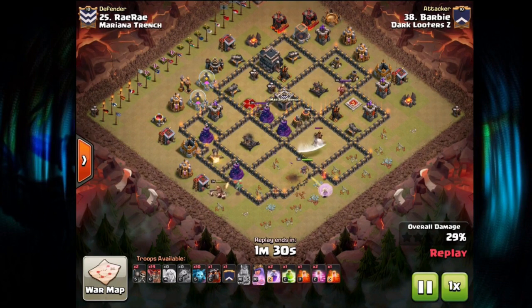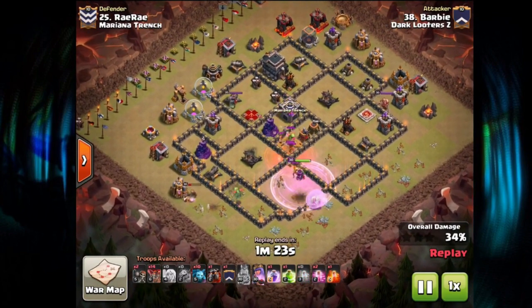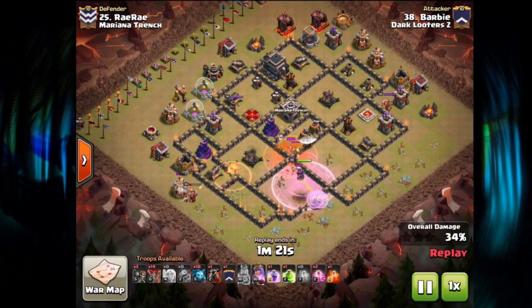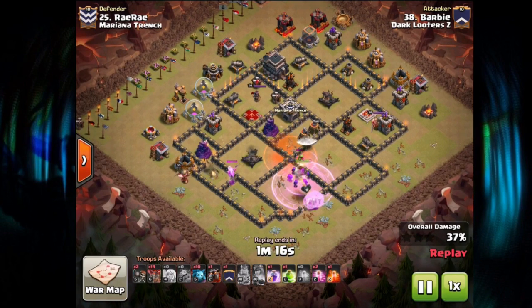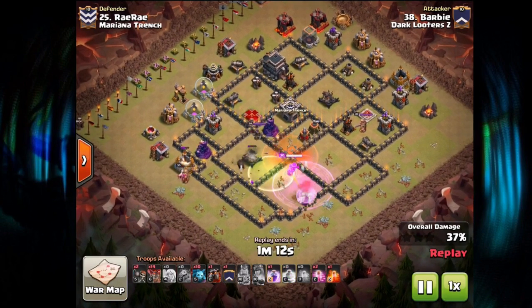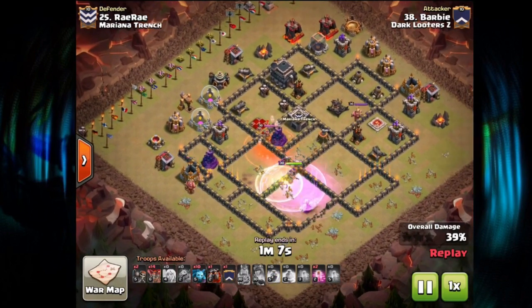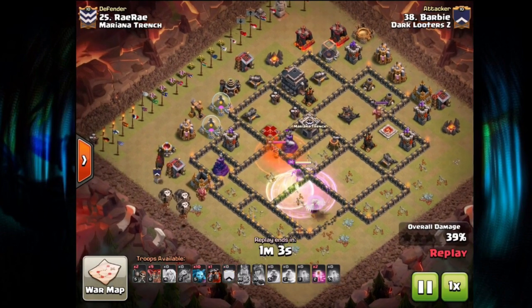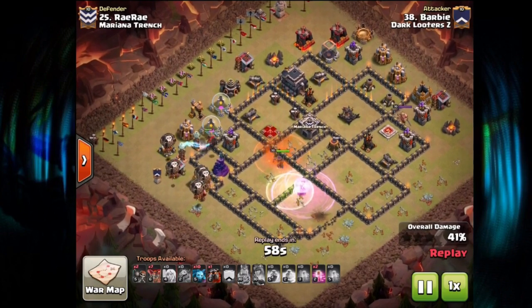The second Air Defense, Wizard Tower, and Air Sweeper are now in reach for the Queen as she enters the compartment. The Clan Castle has Goblins, a Baby Dragon, and a Valkyrie — high DPS — but the Poison spell down in time negotiates all the Goblins. The Sweeper was tough, requiring a Rage spell, his ability, and a Poison spell. Another Rage spell and Poison spell deal with the enemy Queen, taking her out with no problem, and the third Wizard Tower goes down.